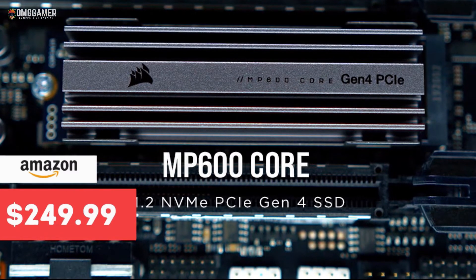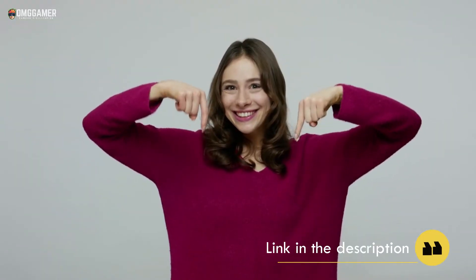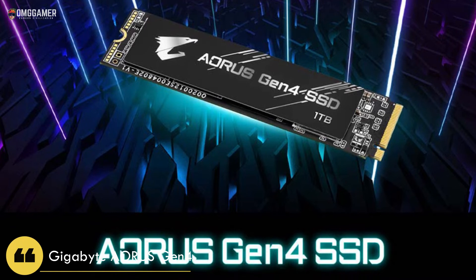You can buy the Corsair MP600 from Amazon at a starting price of $249, but if you buy using the link in the description you will get an additional 18% discount.